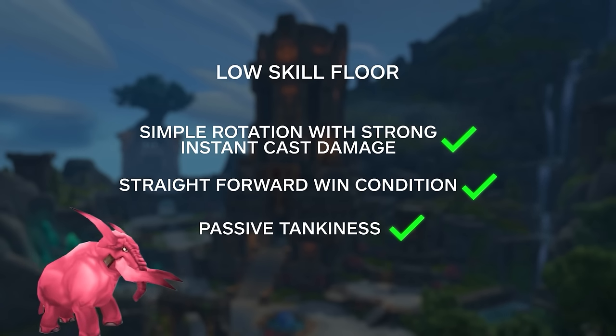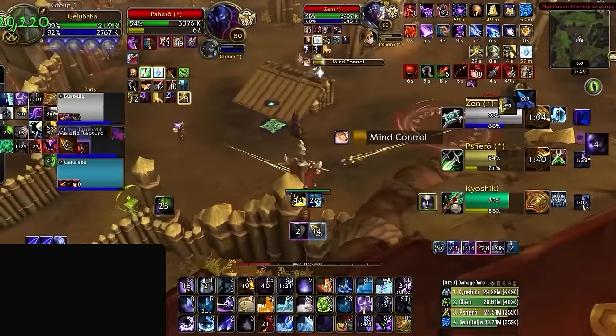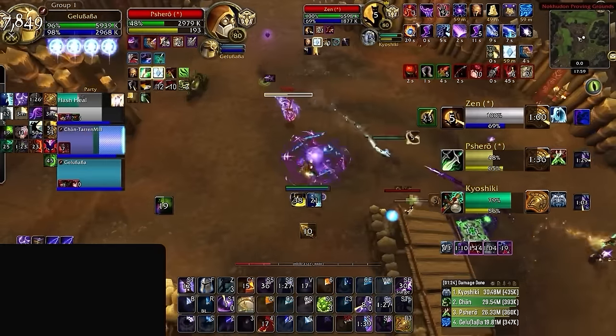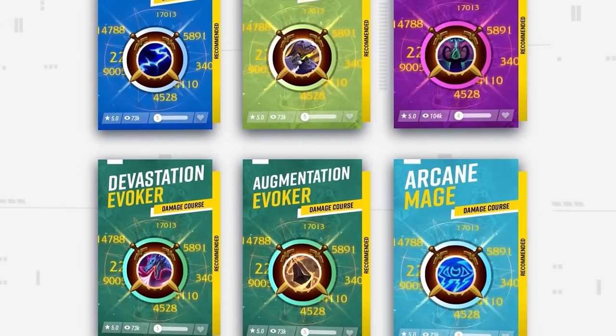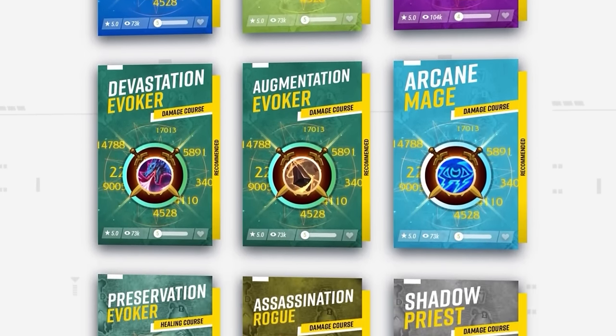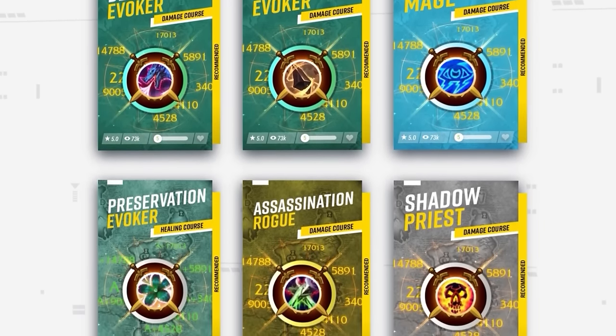If a DPS can check all these boxes, it's going to be on the easier side. Of course, being S-tier or OP will slightly influence our rankings. But what we want to make clear is that fundamentals really do carry in arena. The number one reason players get stuck is because they're making small fixable mistakes without even realizing it. That's why at Skill Capped, our damage courses start with teaching the foundation of every spec, since we know from over 10 years of experience that this is what truly carries.